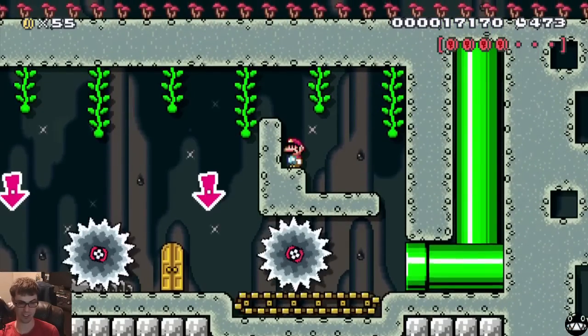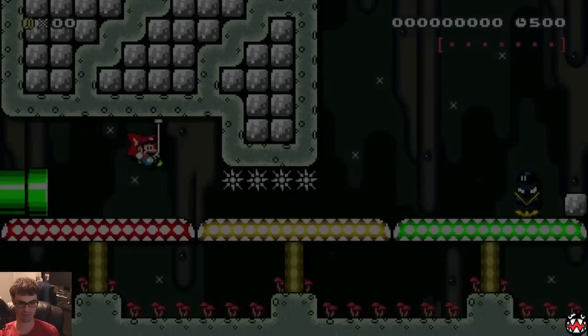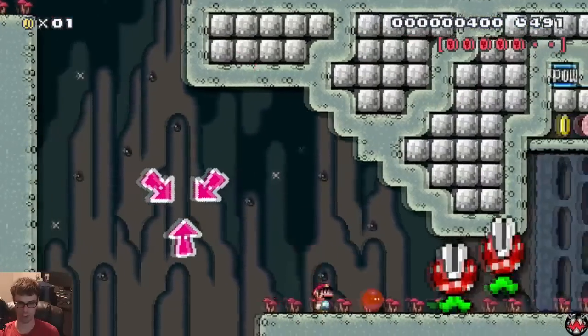If you mess up any of these parts, you can go through the doors to reset as well to try them again. So this part might look kind of hard, but if you really just run at the bomb and spin jump off of it, it's not too hard at all. And I think it looks really cool, so I wanted to give new players an opportunity to do some cool tricks.